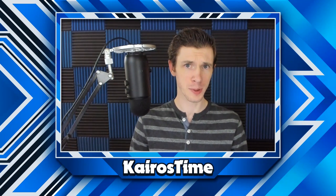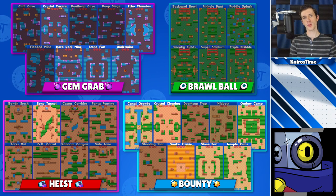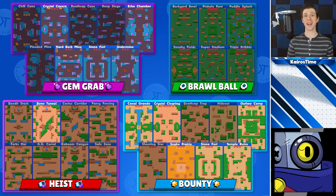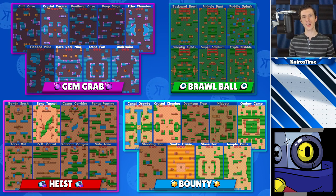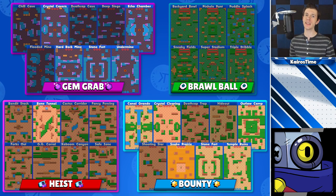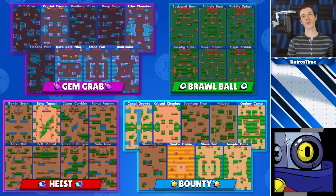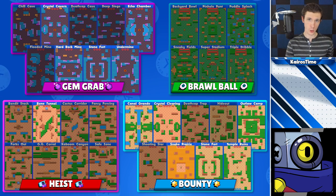That's it for the rare brawlers — let's move on to the super rare brawlers. Ricochet does best on maps with lots of walls and corridors that allow him to bounce his shots, get more range, and control a large part of the map. For Gem Grab, that's Crystal Cavern, Echo Chamber, Hard Rock Mine, Stonefort, and Undermine. I would not solo queue with Ricochet in Brawl Ball ever. For Heist, he can be decent on Bone Tunnel. For Bounty, his best maps are Canal Grande, Crystal Clearing, Outlaw Camp, Snake Prairie, Stonefort, and Temple Ruins.